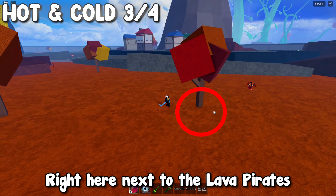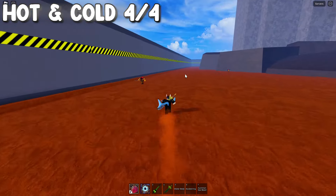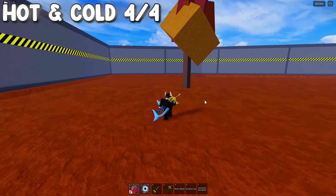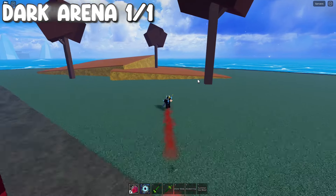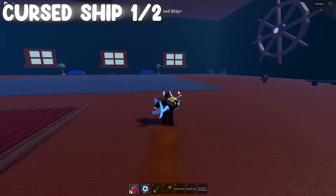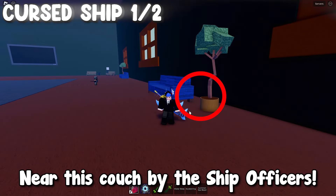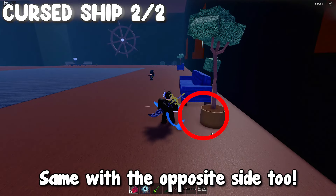And by this tree on the opposite side. Right here next to the lava pirates. And here. Right here. Near this couch by the ship officers. Same with the opposite side too.